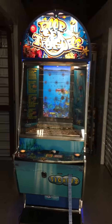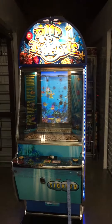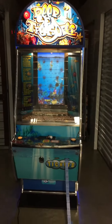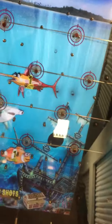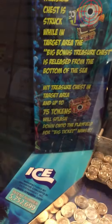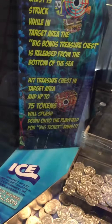Welcome back to Hunter's Arcade House and Sales. Today I'm making a video of this ICE Deep Sea Treasure ticket redemption arcade game — kind of like a coin pusher, except you get tickets when coins fall over the edge, as well as if you hit any of these animals on the back wall with ticket amounts on them. If you hit the treasure chest target area — right there where it says bonus — you can go up to a 75-token splash down on the play field.